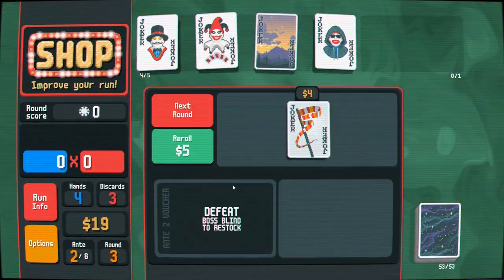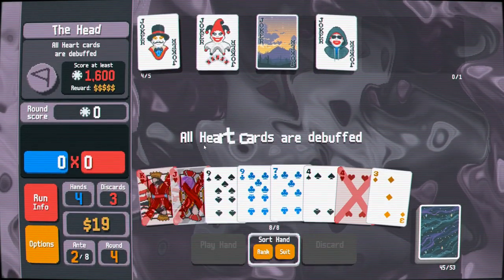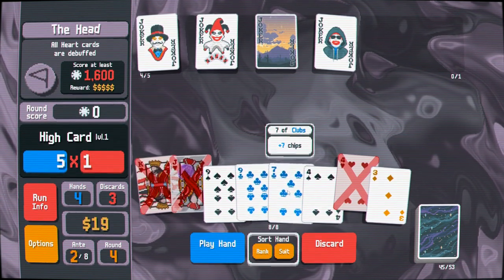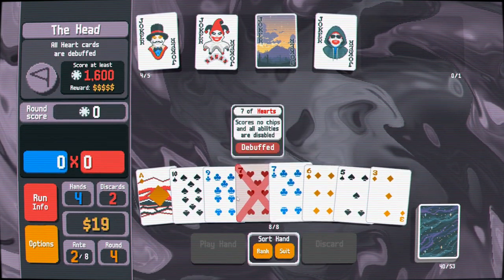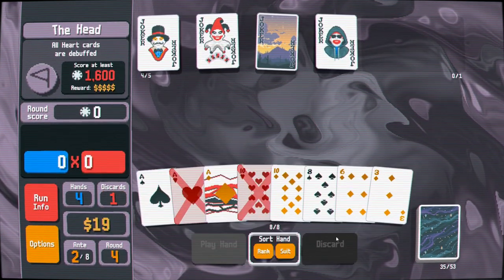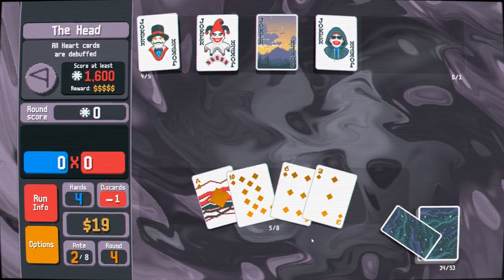We've only got 53 cards in the deck right now. All hearts debuffed — they're going to drop three hearts on us. What's the best flush we could go for? The clubs — get all this out of our hand. Diamond is looking pretty solid at this point, so we'll move to that. One discard remaining — I feel pretty confident in our ability to get it.